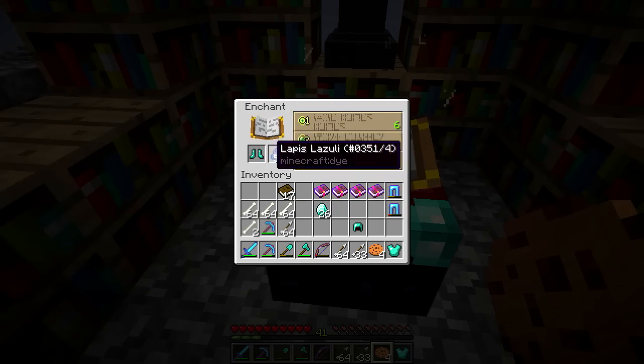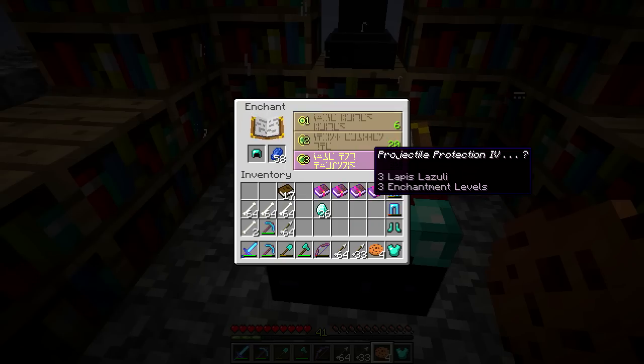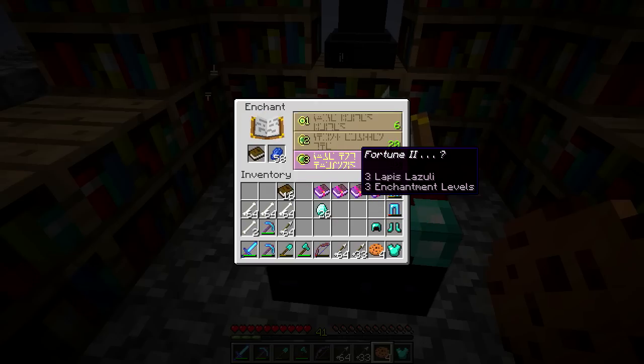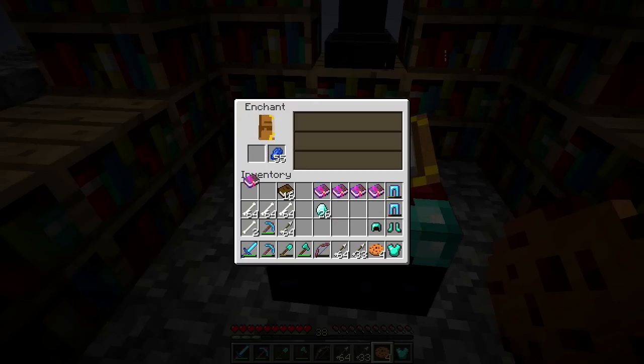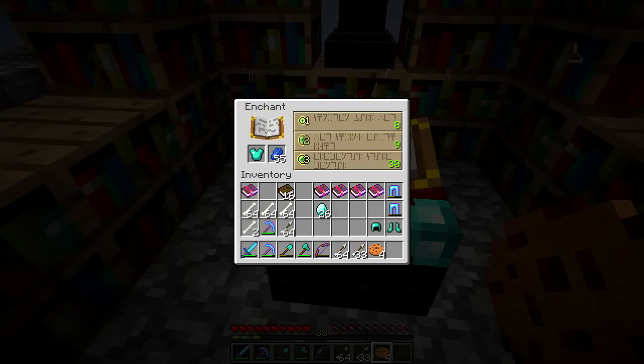I did some AFKing at the XP farm and I have these pants, but I want to make myself a chest plate, some booties, and a helmet. I got a Power 2 bow because I don't have a bow — I lost all my stuff a couple of episodes back. I'm going to have a go at enchanting this stuff and see what I get. Fire Protection 3 — I don't want to enchant boots with that. Helmet — projectile protection? They're all like trash enchants. Fortune 2, okay, let's get that on a book, sweet.